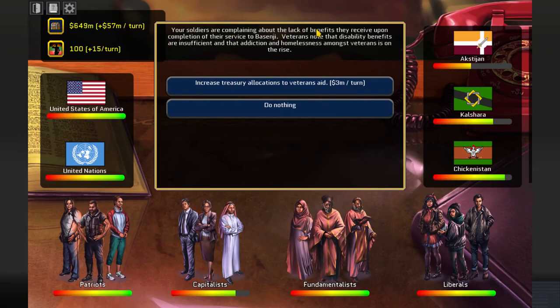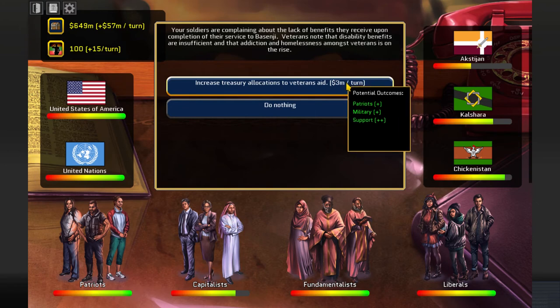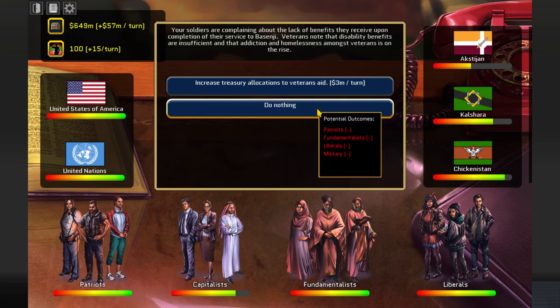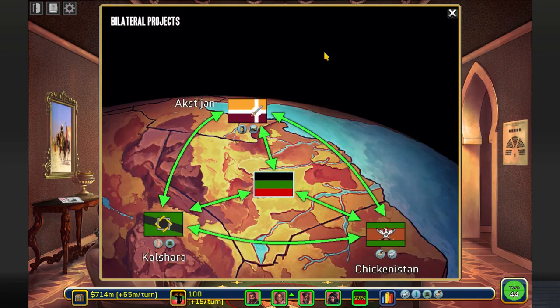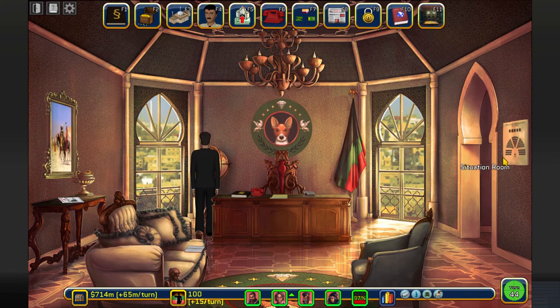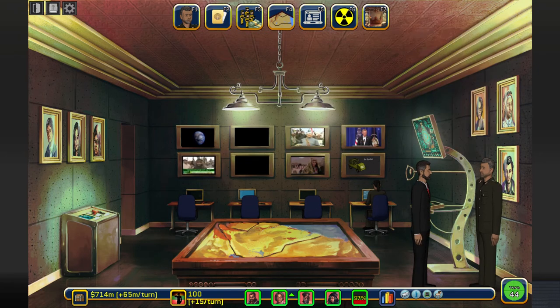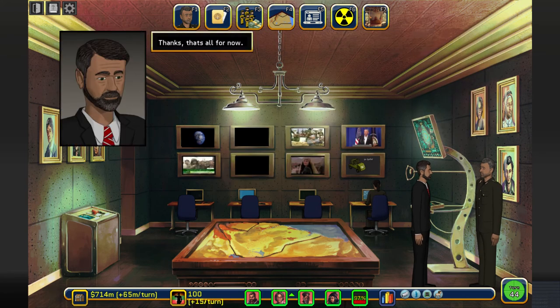Your soldiers are complaining about the lack of benefits they receive upon completion of their service to Basenji. Veterans' disability benefits are sufficient. I don't want to spend more - three million per turn. Everyone will be upset, including the military. But I have a loyal defense minister, so sorry. Is the oil pipeline ready? Yes. Let's talk to this guy to check what hit. They still love me. Yeah, no benefits for you - sorry.